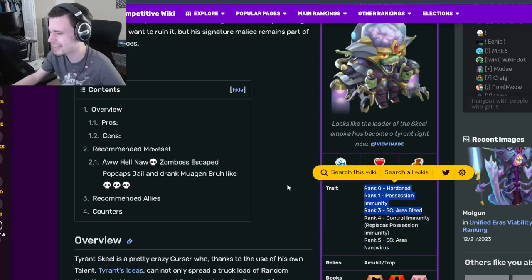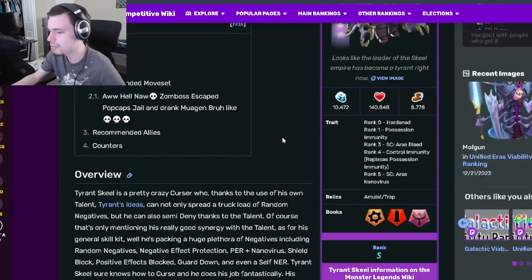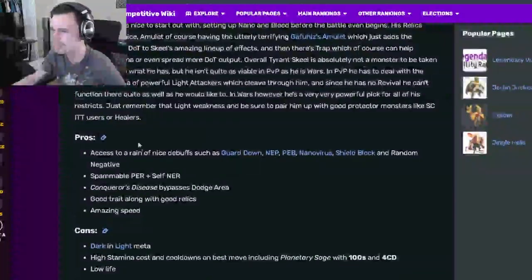His other traits are all right, but they're not super good. His relics are Amulet and Trap, which are pretty decent. Now let's go on down to the pros and the cons.